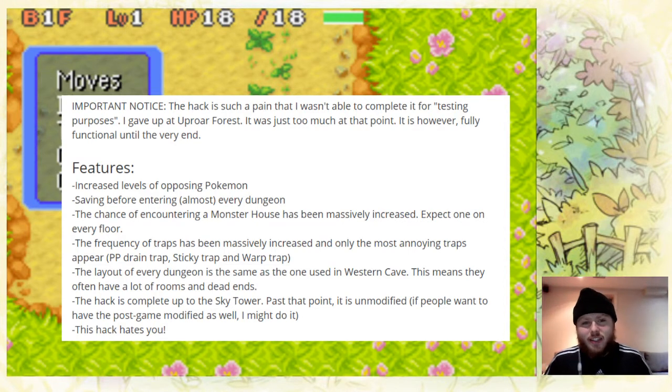The features added include increased level of all Pokemon you find, saving before every dungeon entry. So that means when you die you just go back to the save, you don't get any of the XP. The craziest thing is the chance of encountering a monster house has been massively increased to expect one per floor.